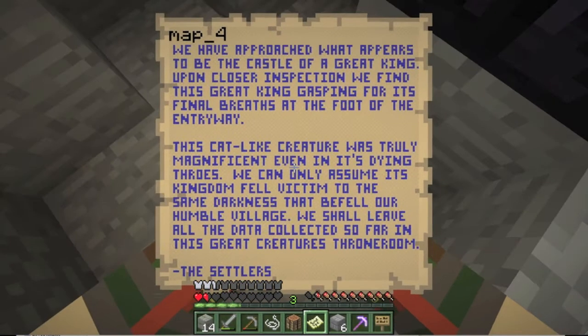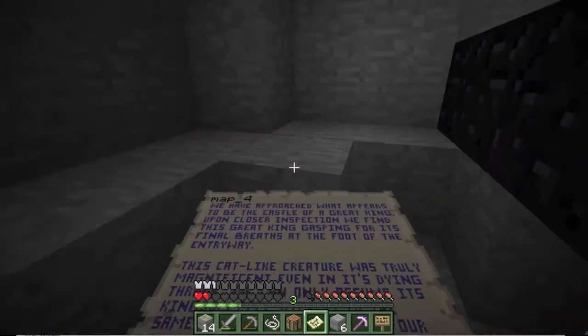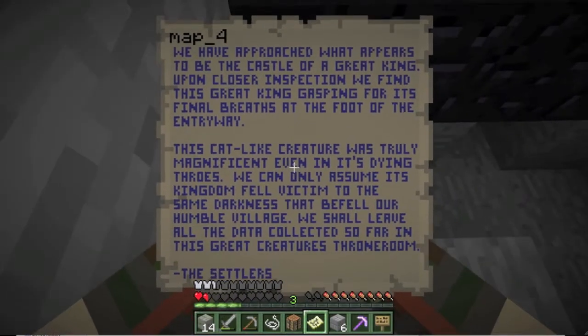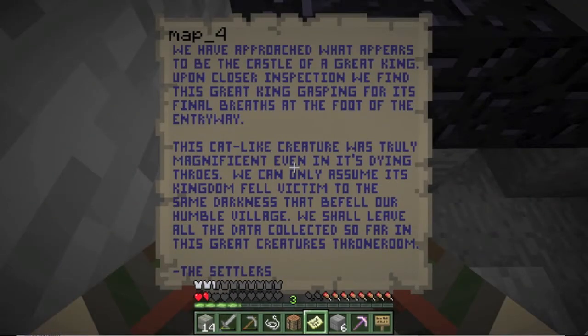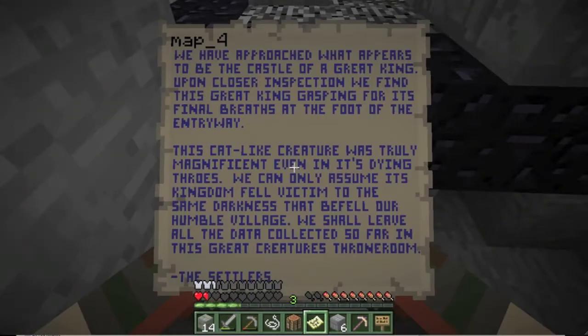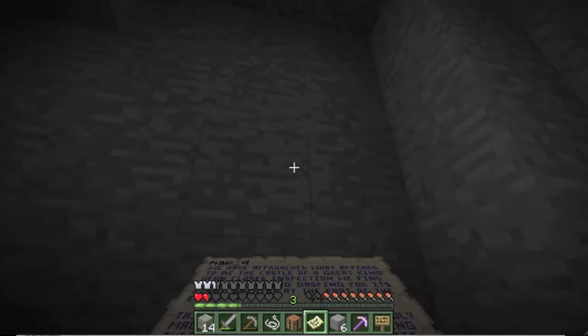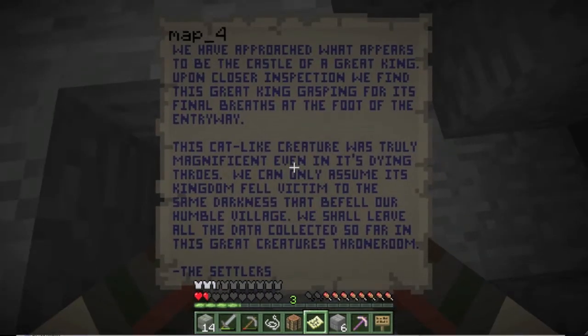Map four. We have approached what appears to be the castle of a great king. Upon closer inspection we find this great king gasping for its final breath at the foot of the entranceway. This cat-like creature was truly magnificent even in its dying throes. Wait — this king is cat-like? You ever read Pendragon? There are talking cats that stand on two legs in it — like a six-foot-tall jaguar standing on two legs as a king. We can only assume its kingdom fell victim to the same darkness that befell our humble village.